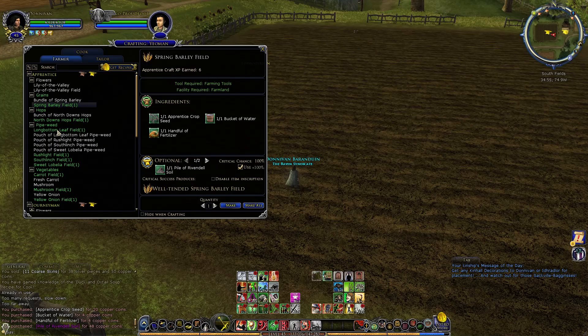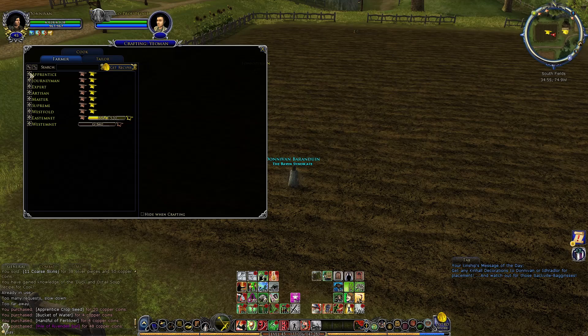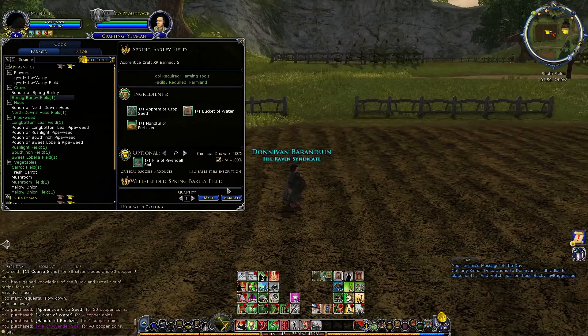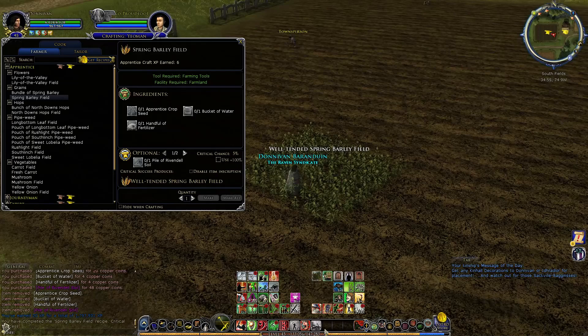The crit version gives us a well-tended spring barley field, which provides a better yield than the normal version. Remember, you can only do the crit version if you have mastered the tier you're in — if you haven't mastered the tier you're still working on mastery. If you have mastered the tier you can use crit recipes to get a better yield. We go ahead and click Make, watch him throw seed down, and boom — we have a well-tended spring barley field.